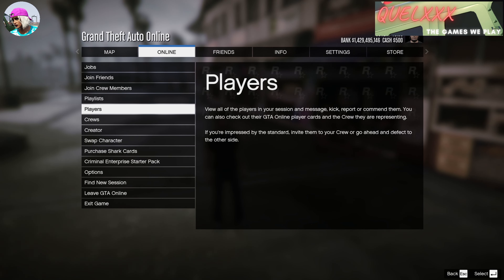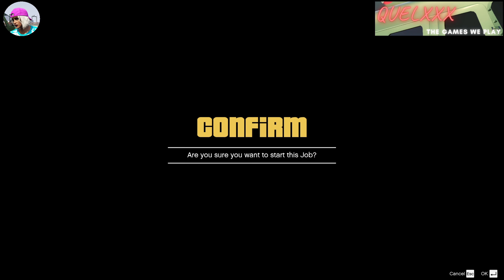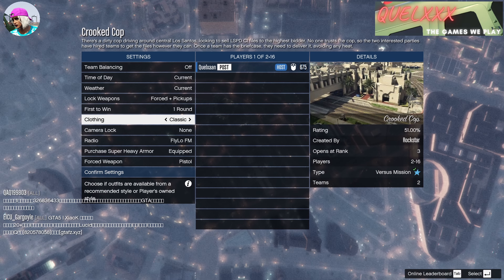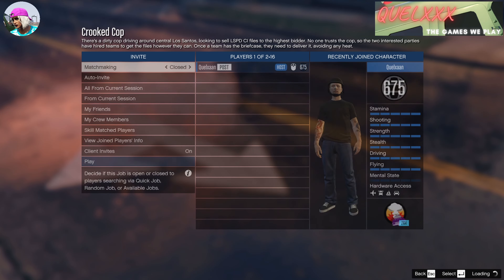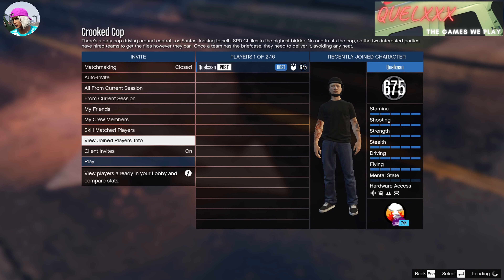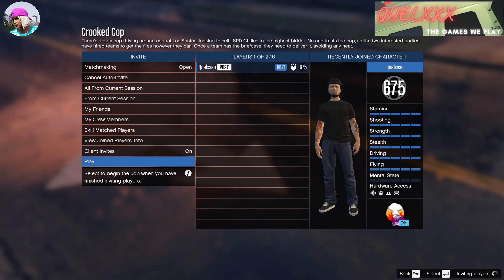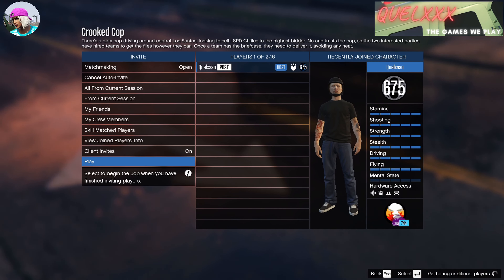Go to your pause menu, go to jobs, play jobs, Rockstar created, versus, and select Crooked Car. You will need a friend or another player to join your session because the versus job only starts with a minimum of two people. At the settings menu, set clothing to player owned and then confirm settings. You can invite a friend or open matchmaking and do auto invites — either way you need a second player, but once you load into the job the second player can leave immediately. You can tell your friend you only need about four seconds of their time.